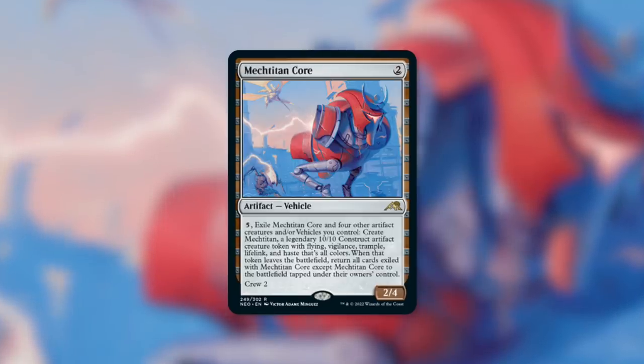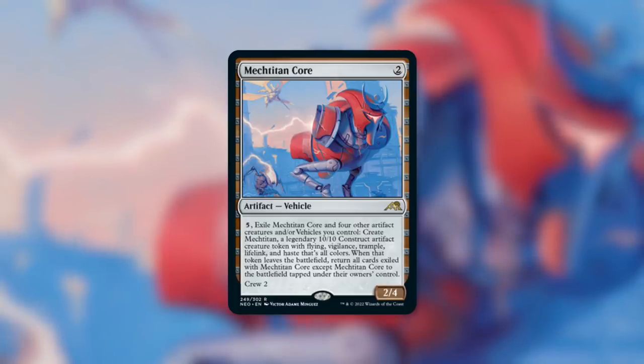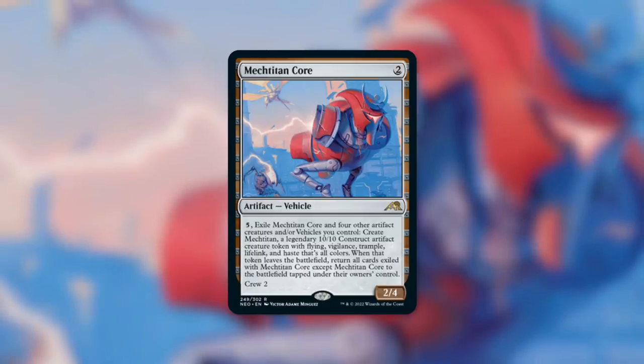First up, this is basically just Megazord from Power Rangers. The culmination of all things — Mechatitan, when you make that token, that is essentially Megazord. You are taking five separate robots and combining them into one giant robot. That's a callback to Power Rangers, much like we've seen callbacks to Teenage Mutant Ninja Turtles and potentially even Star Fox. So this set has some really exciting things going on. First of all, a really cool concept for a Magic card.